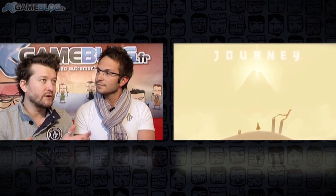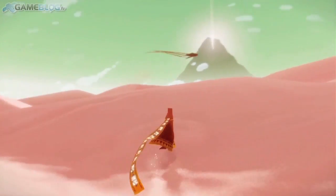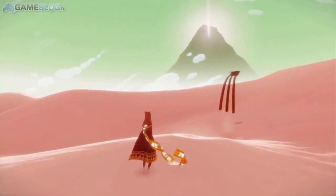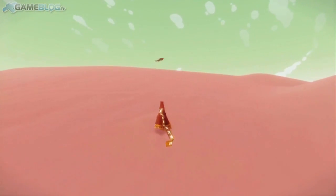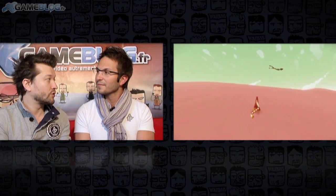On peut toujours gérer la caméra cette fois, puisqu'on joue un personnage avec le 6-axis. Ils ont rajouté en cours de route pendant la bêta la possibilité de le manier avec le stick droit — ce n'était pas prévu initialement. Je pense que c'est à la demande générale que ça a été inclus. Donc on peut manipuler la caméra comme ils le voulaient au départ, mais aussi de manière plus traditionnelle avec le stick analogique droit, sachant que le personnage se contrôle avec le stick gauche.